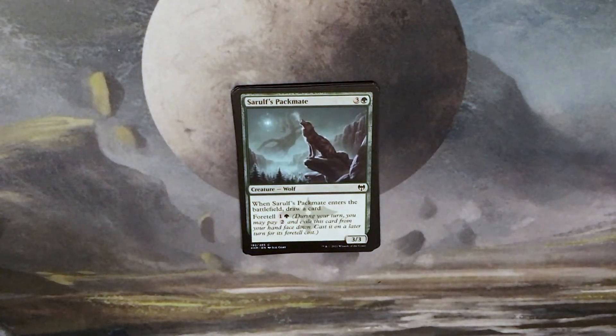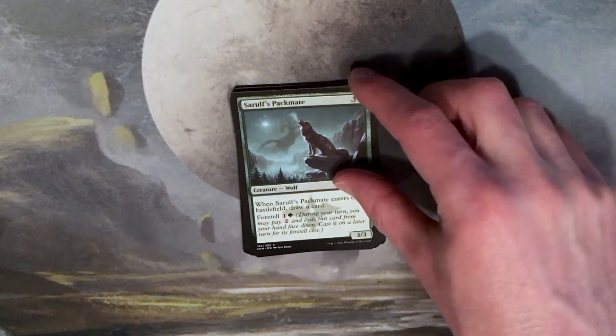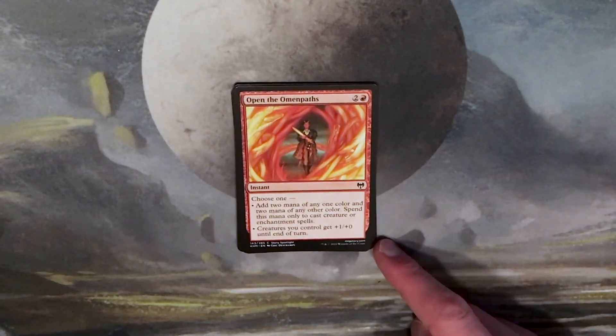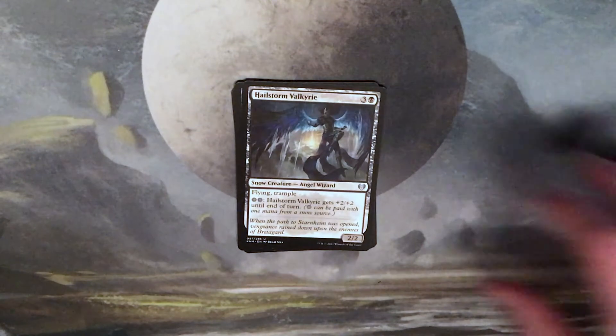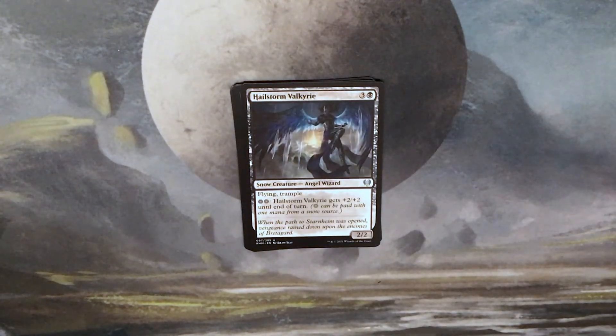Our first Foretell card — Sorulf's Packmate: three and a green for a 3/3 Wolf. When it enters the battlefield, draw a card. Foretell for one and a green. Open the Omen Paths: two and a red for an instant. Choose one — add two mana of any one color and two mana of any other color, spend this mana only to cast creature or enchantment spells; or creatures you control get +1/+0 until end of turn. On to our uncommons — Hailstorm Valkyrie: three and a black for a 2/2 snow creature, Angel Wizard, with flying and trample. You can pay two snow and Hailstorm Valkyrie gets +2/+2 until end of turn. 'When the path to Starnheim was opened, vengeance rained down upon the enemies of Bridegard.'